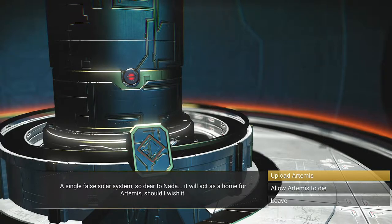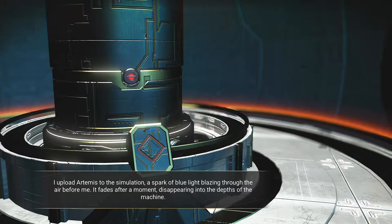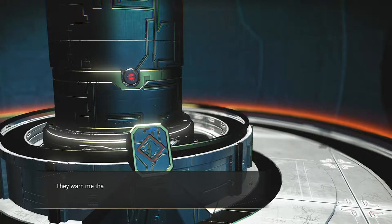I mean, I've come this far to try to help Artemis. The least I can do is give them another shot, even if it is just a simulation. I upload Artemis to the simulation — a spark of blue light blazing through the air before me. It fades after a moment, disappearing into the depths of the machine. Nada tells me that it is done. For my sake, they will permit transmissions to and from the simulation, at least while the anomaly passes through safe systems. They warn me that Artemis will need some time to grow adjusted to their new life.